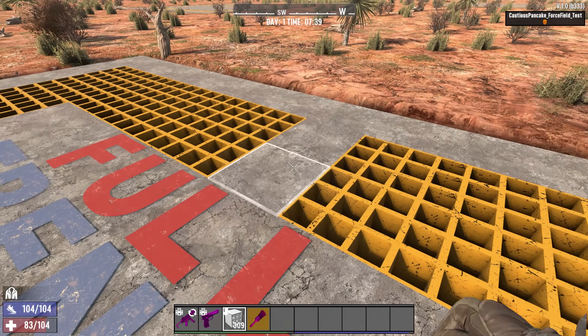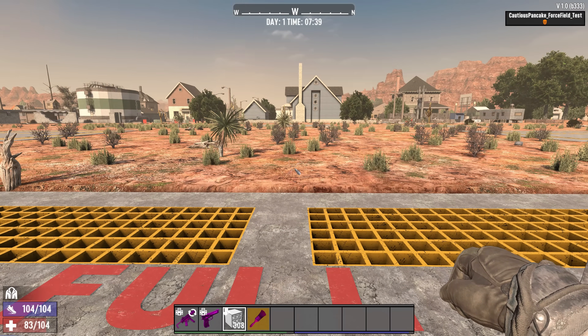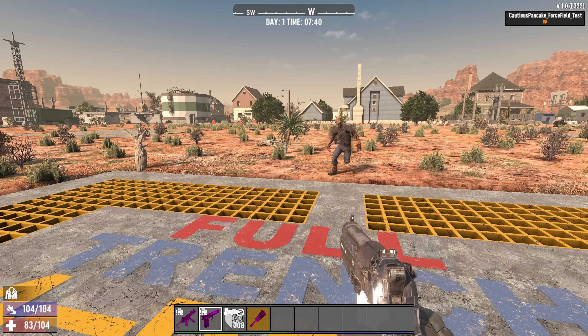Note that to use it, it has to be rotated so that the boxes are facing up, since sideways or upside down the block will be fully pathable to zombies.